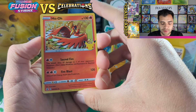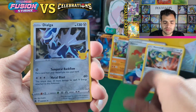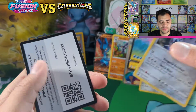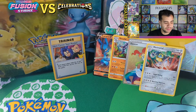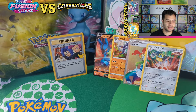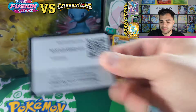Here we go — Ho-Oh, Palkia, Dialga, and a Surfing Pikachu. We are getting bad luck here in Celebrations. Could that mean there's something coming? We have not got nothing in Celebrations. Here comes Team Rocket!